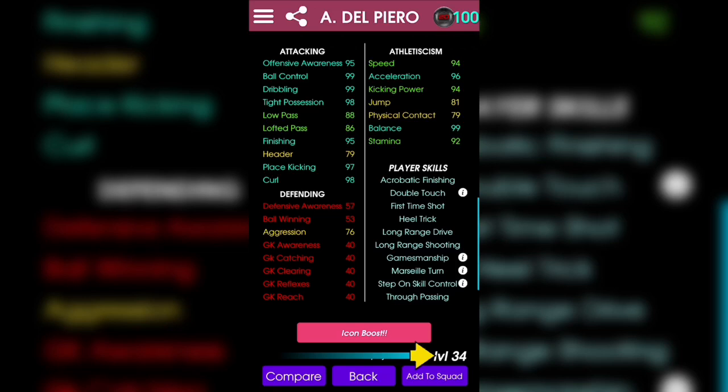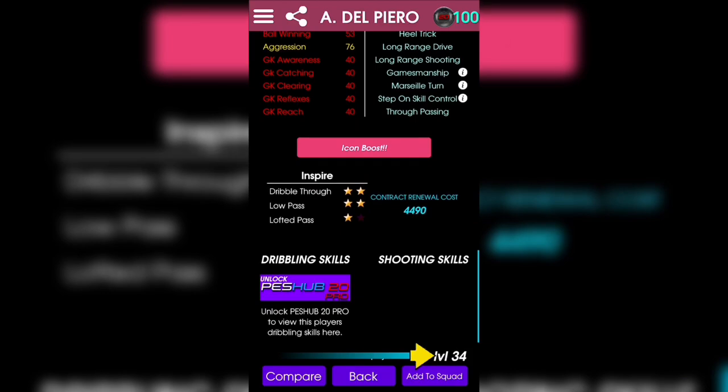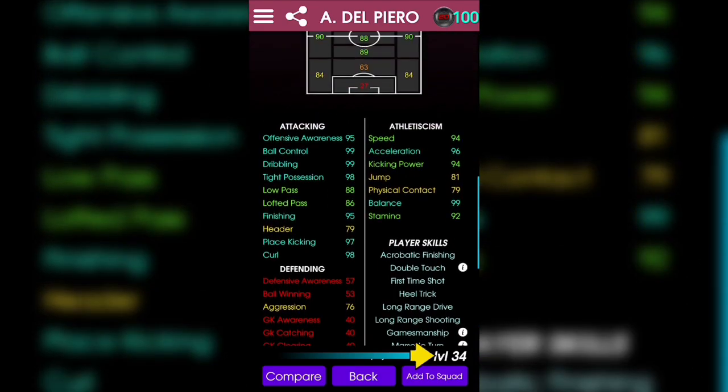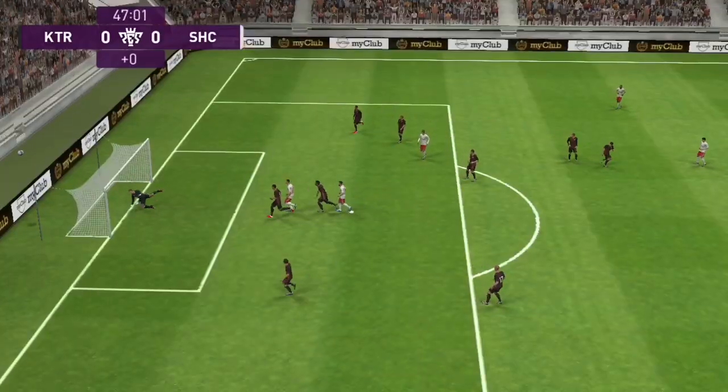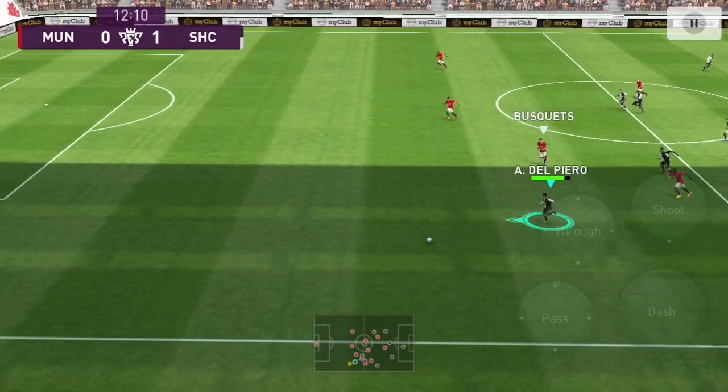His aggression is 74 but rather effective in game, as he usually bullies the last defender waiting for a mistake. He's not tall so it's understandable why his heading is 77, but that doesn't mean that he doesn't win headers occasionally.